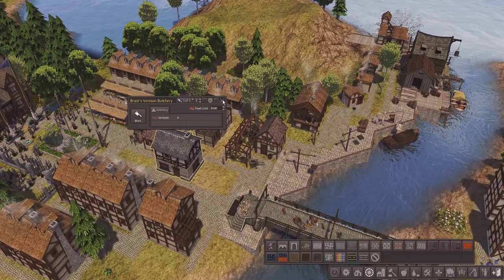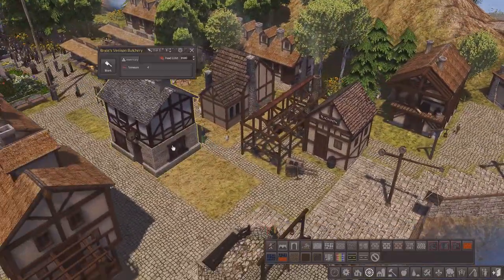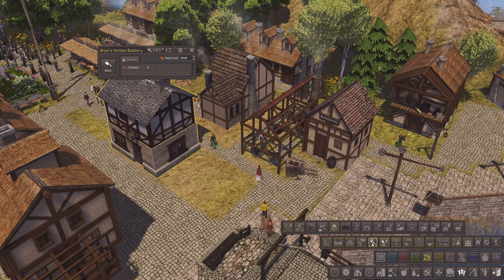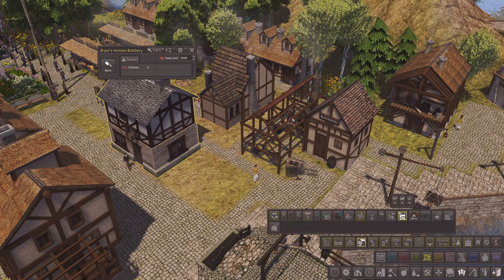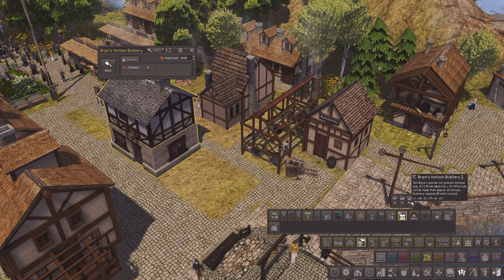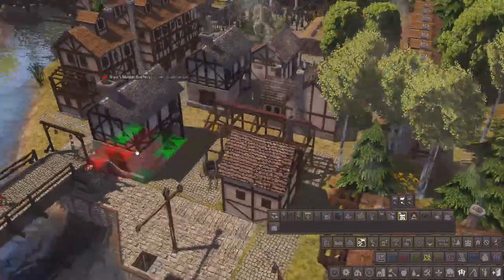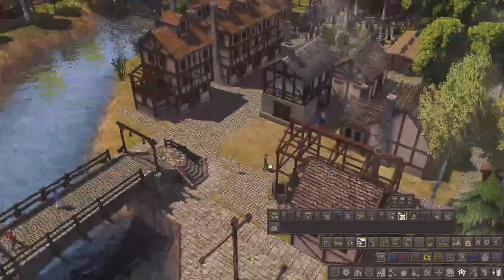We're making tools. This is a venison butchery — we've got to get maybe another butchery in here. We've got a venison butchery, that's the beef one, that's the mutton one, and that's the venison. So let's get a mutton butchery in — I think we should just link it along and make a big butchery row along here.